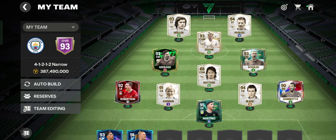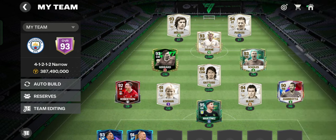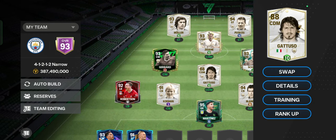Next up we have the center midfielders: Paul Scholes and Gerard. Gerard has been quite good while Scholes is quite average — I would recommend not to buy him or use him.